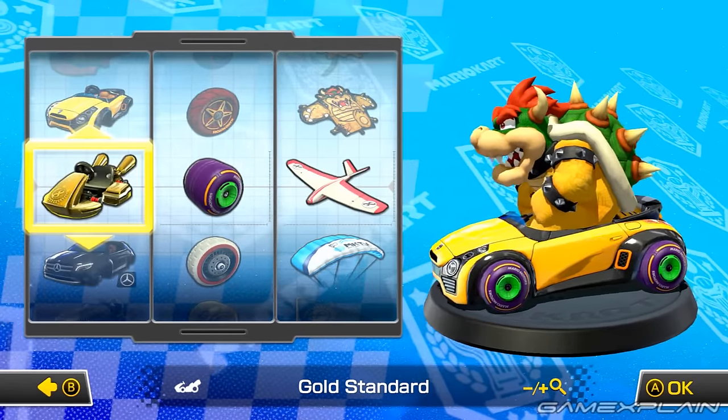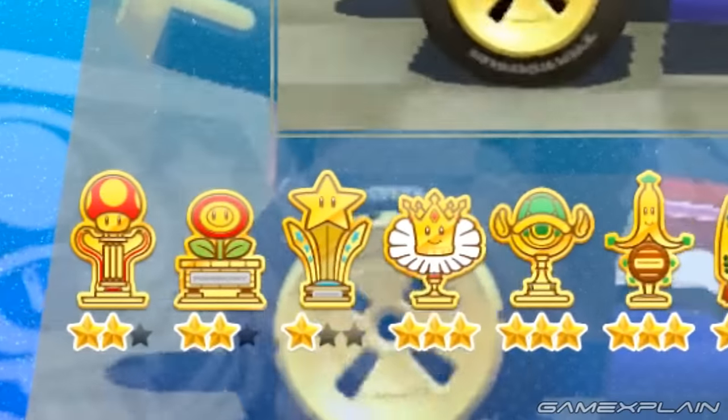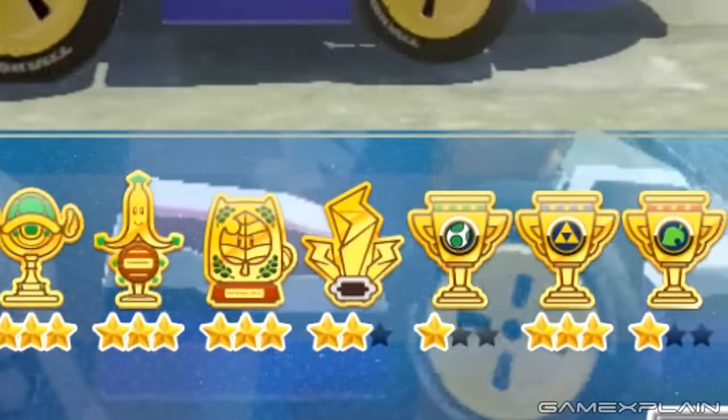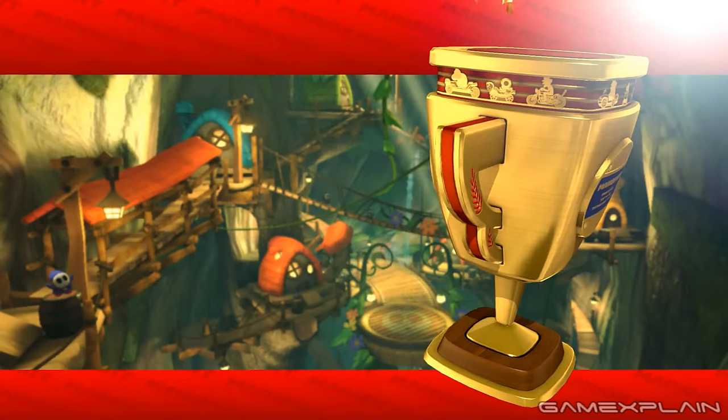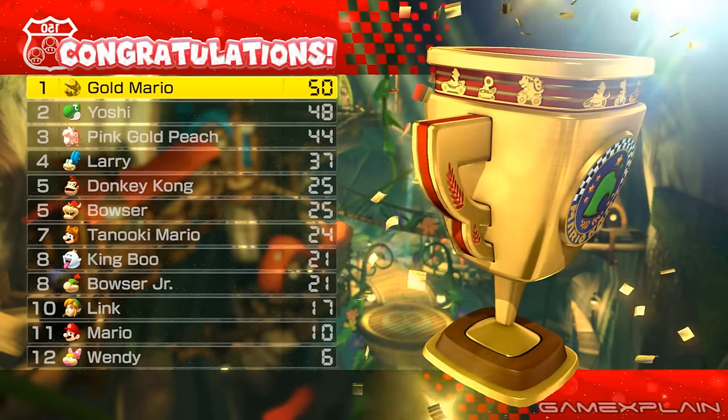Now besides the Gold Glider, there are 2 more gold parts. For the Gold Standard Kart, you have to earn at least 1 star in every Grand Prix in Mirror Mode. The amount of stars you earn, if any, is dictated by how many points you have at the end of a Grand Prix, so try to get 1st place as much as possible.